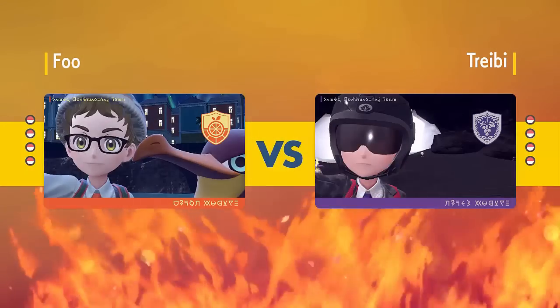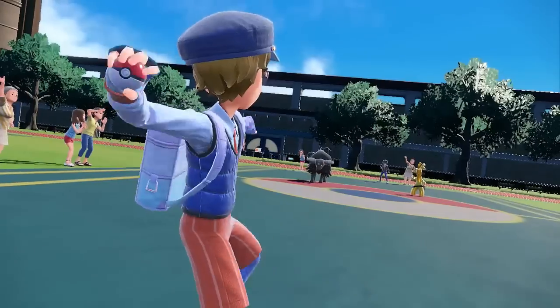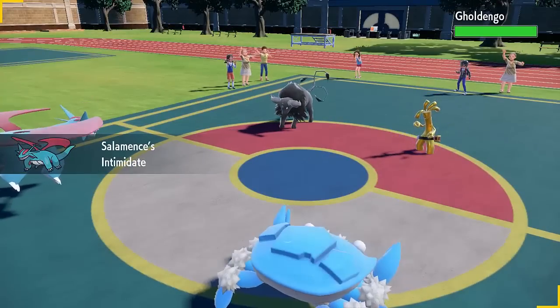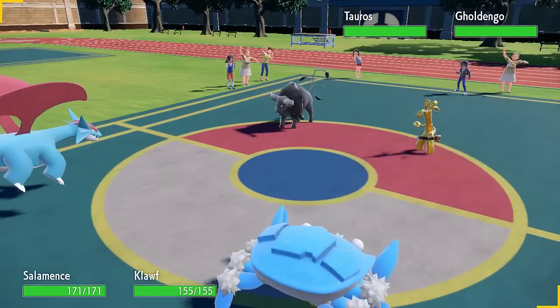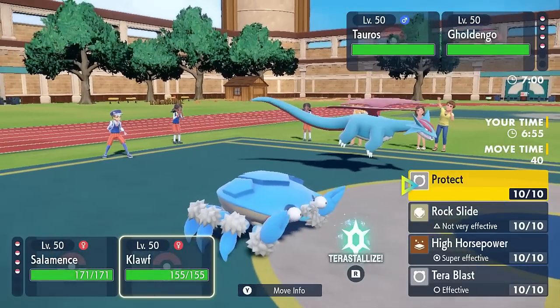But Salamence actually has a good matchup into the Klorf, so I decide to go with the same lead and see how far this strategy can take me. This time we're allowed to see trainer cards - my opponent is going to lead with Paldean Tauros and Goldengo. Not great to see Tauros on lead because it has Intimidate, meaning Klorf's attack stat will be dropped, and the Earthquake might not take Klorf into Anger Shell range.